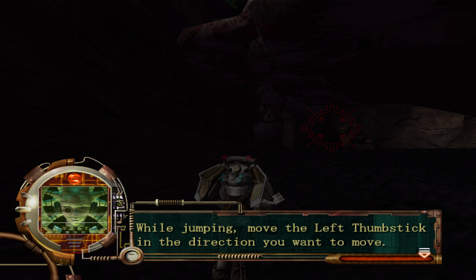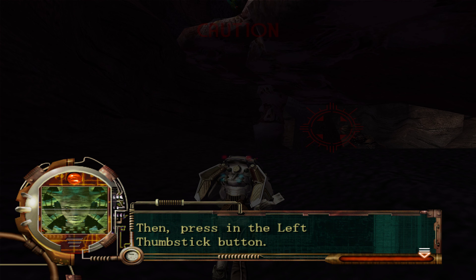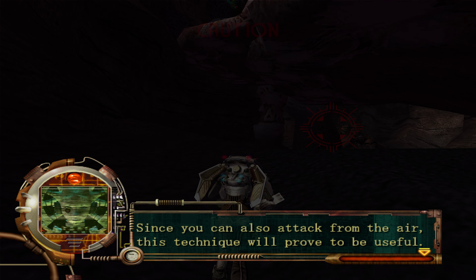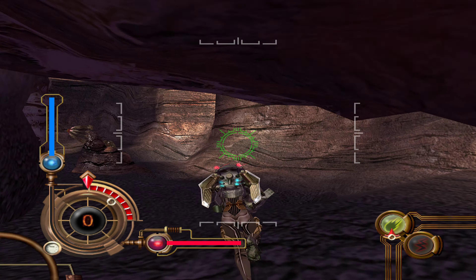While jumping, move the left thumb stick in the direction you want to move, then press in the left thumb stick button. This allows you to dash, since you can also attack from your turn.